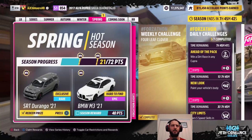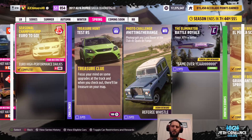And somewhat conveniently that takes us to halfway through the season, so we have our SRT Durango. Up next we're going to try and work on some combo value between a few of them. So we've got this treasure hunt — Test RS. This is 'focus your mind on some upgrades at the track, and when you check out there'll be treasure on your map.' So that means we're going to the test track and we need a Ford Focus.